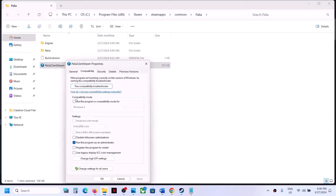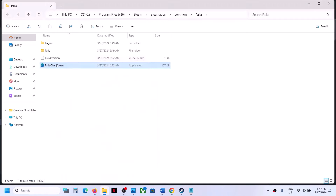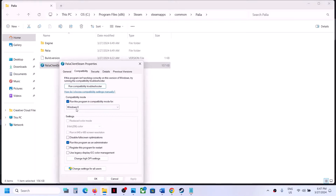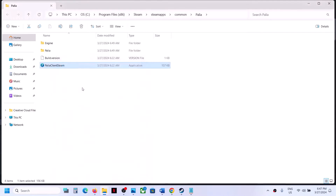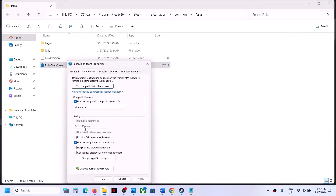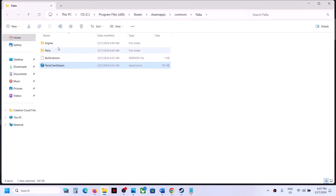If that does not work, go to Properties again. This time put a check on Windows 8 compatibility mode, click Apply, OK, and launch the game. If still not working, right-click, select Properties, and this time select Windows 7, hit Apply, OK, and launch. If that does not work, put a check on 'Disable full screen optimization,' click Apply, OK, and launch the game.